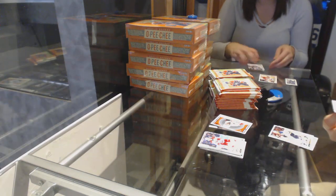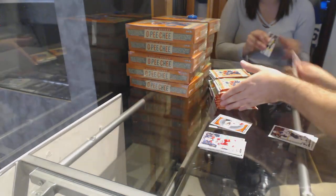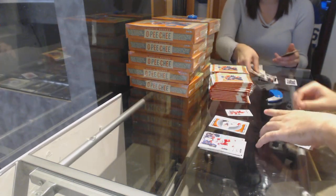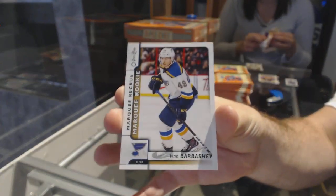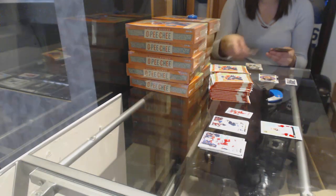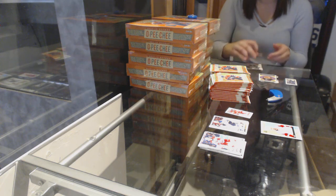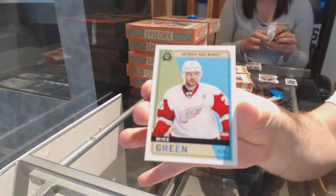We've got a mini of Sveshnikov for the Red Wings. I'm going to need two piles for my minis. We've got a Marky Rookie for the St. Louis Blues, Ivan Barbashev. And for the Red Wings, Mike Green Retro.